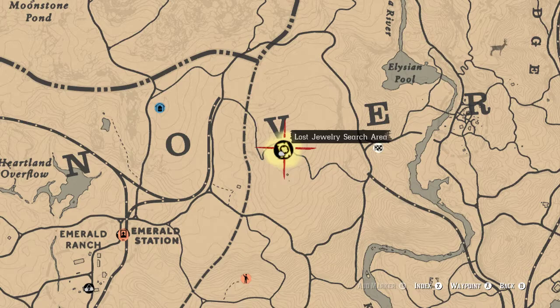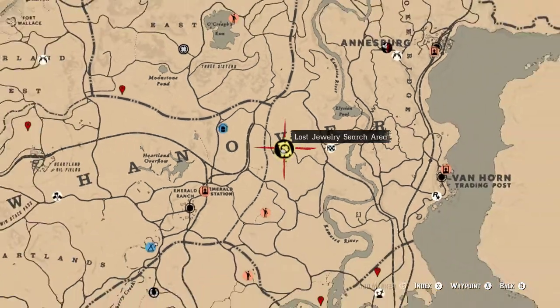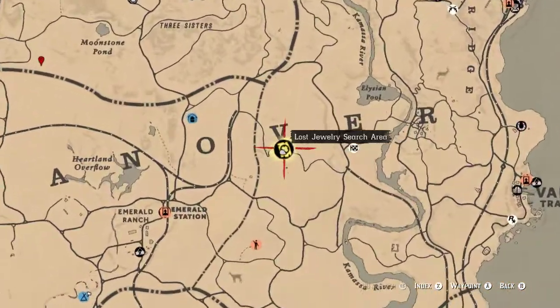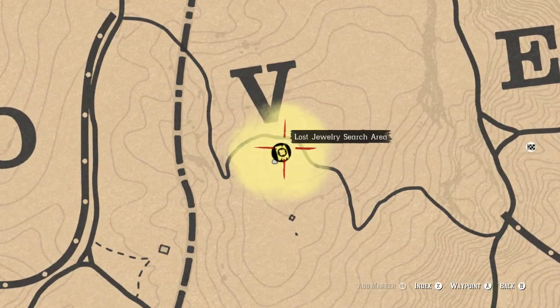After you buy the Collector's Bag, Madame Nazar will give you a map, which you can then use to find some collectibles to get started. The collectibles will show up like this — there will be three of them. I only have one left on this one, but they'll look like this and I'll tell you what they are.